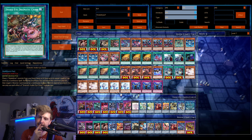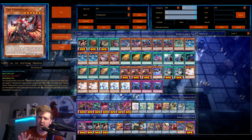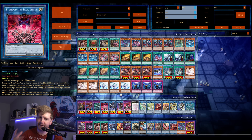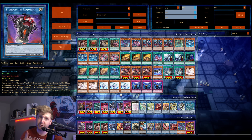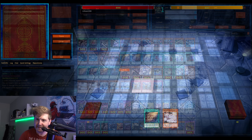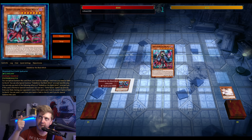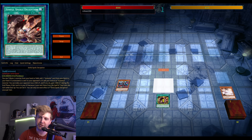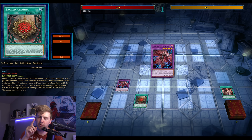Basically instant fusions, searchable off the entire main deck engine. The decklist isn't finalized — it's just to showcase the new cards. A lot of them are one-card combos with protection against Nib and Imperm. In the OCG they only have one Wanted and one Ash, but it doesn't matter because everything searches each other and pivots into each other — it's ridiculous.